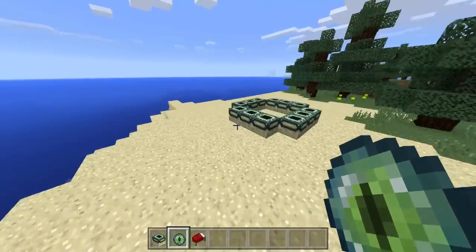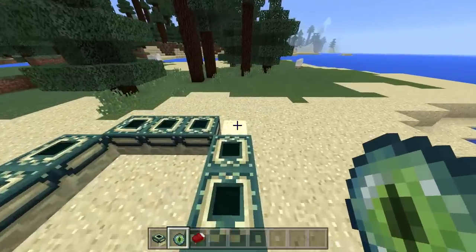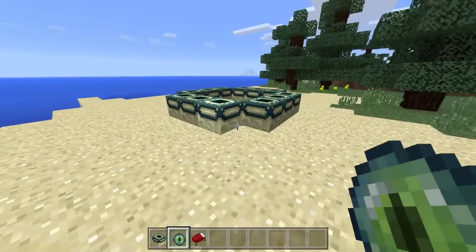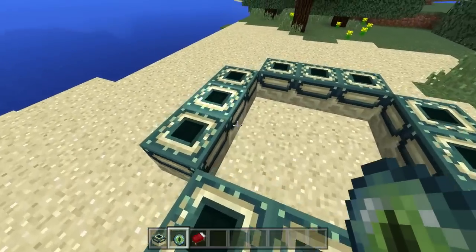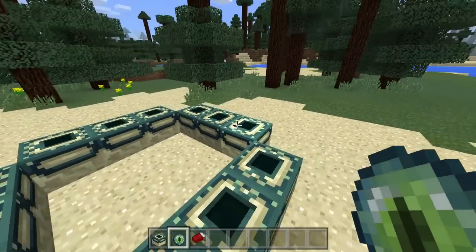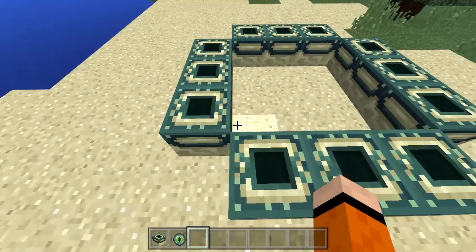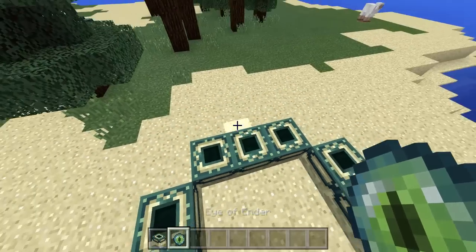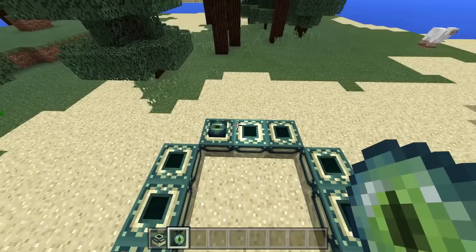You can't get back from the End unless you defeat the Ender Dragon or you die, so you want to be prepared. Have your diamond armor, diamond sword, diamond pickaxe, all that stuff. Also, to get an Ender Pearl — I didn't mention this — you're gonna want to defeat some Endermen.